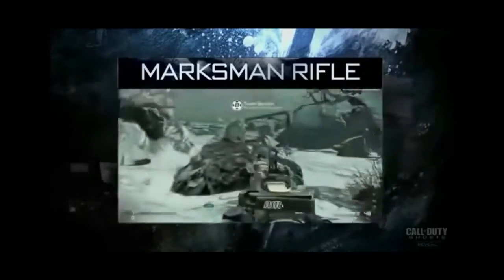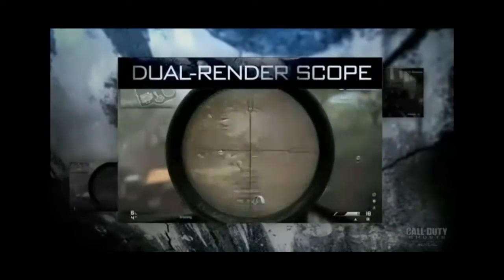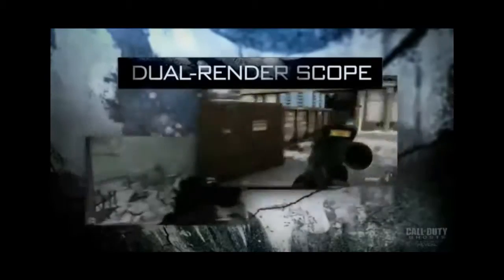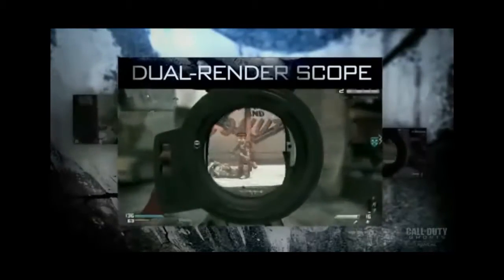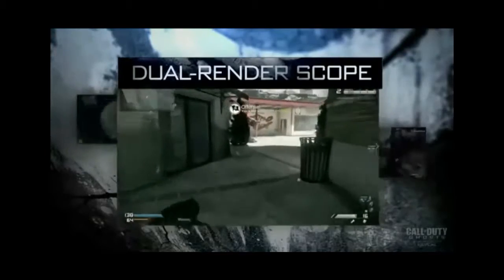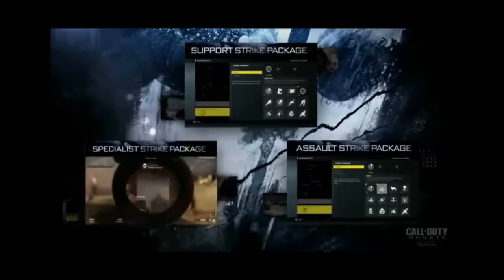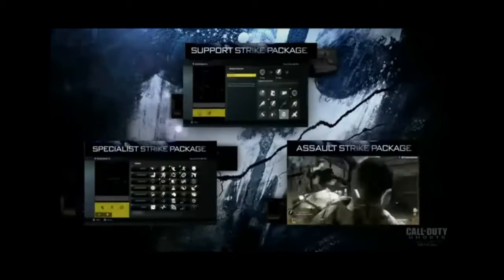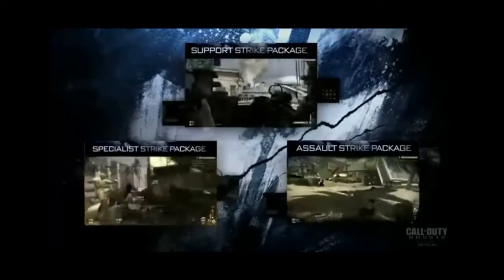Another thing to do with graphics was the dual render scope, where it looks like two images — one zoomed in and clear, and another which is blurry and not zoomed in, because you're looking down the scope. But of course when it's like an ACOG or a normal red dot sight, you're not going to have your eye via the scope, so there will be that surrounding vision you can see but won't be focusing on.